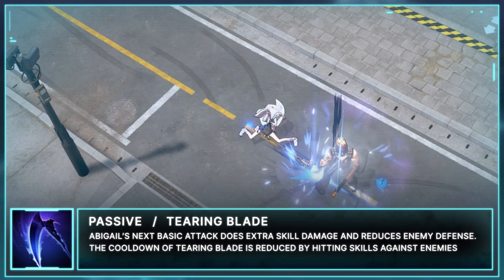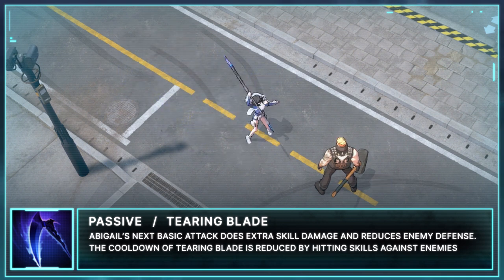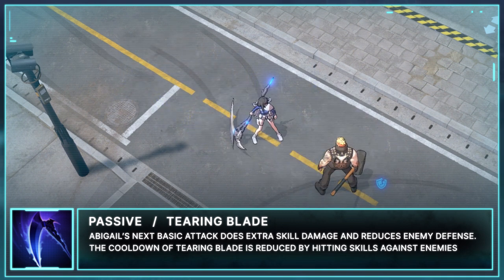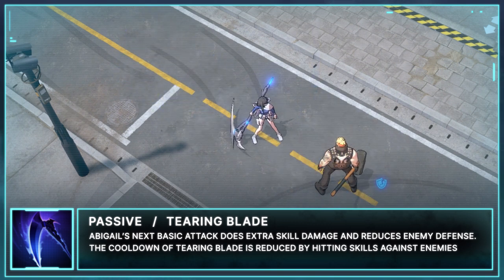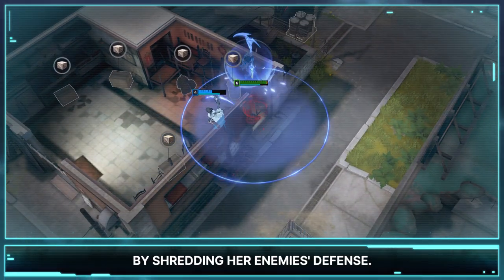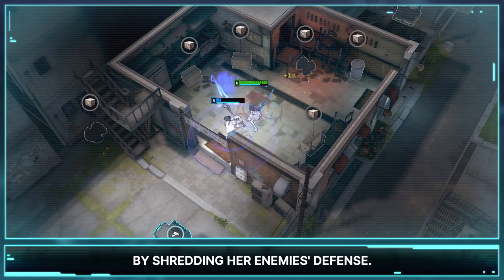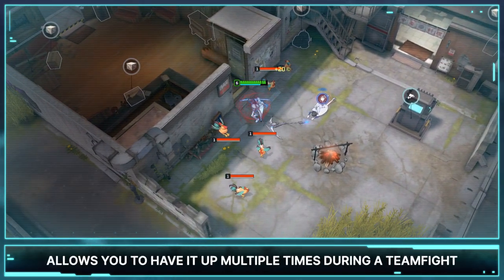Abigail's passive is Tearing Blade. Abigail's next basic attack does extra skill damage and reduces enemies' defense. The cooldown of Tearing Blade is reduced by hitting skills against enemies. Abigail is able to deal a lot of extra damage with Tearing Blade by shredding her enemies' defense. Using it at the beginning of her combo allows you to have it up multiple times during a teamfight.